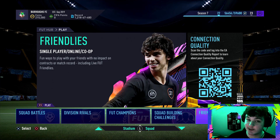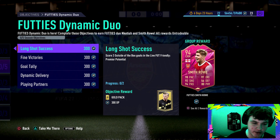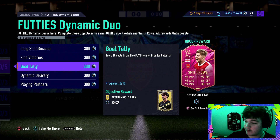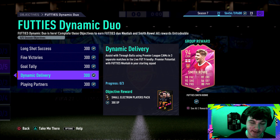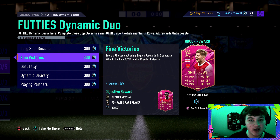Going back to the objectives: score two outside-the-box goals can be with any players. Score a finesse goal using English forwards - a CAM is not a forward, so Phil Foden won't count; it has to be Danny Ings or Antonio. Score 15 goals will get done very easily with any players. Assist with through balls using Premier League CAMs - that's Phil Foden or Almiron. Score using footie's Nakita, which you get after scoring a finesse goal with Ings or Antonio. Hopefully this helped you guys out - drop a like and subscribe. We're on a road to 7K. Until next time, peace out boys.